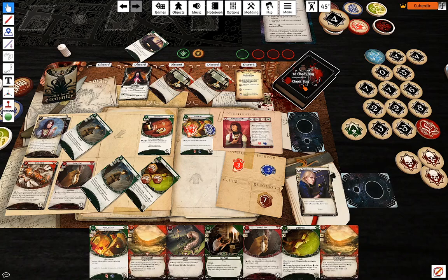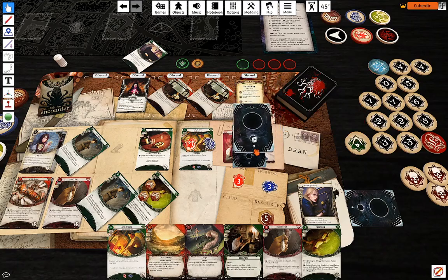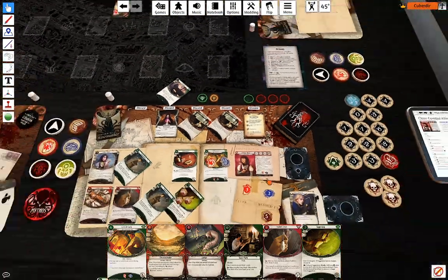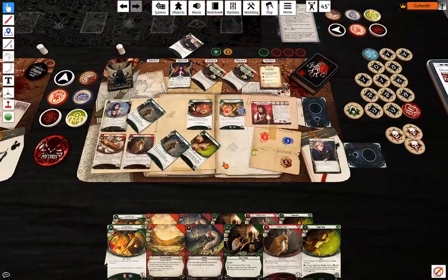Do I want to get a clue or do I want to draw a card? Why not — I'm going to pay two for Eucatastrophe, place that beneath my deck. And of course what I've seen there is an Elder Sign, which is an automatic success — which is why I don't care about the difficulty. I'm going to get that clue.